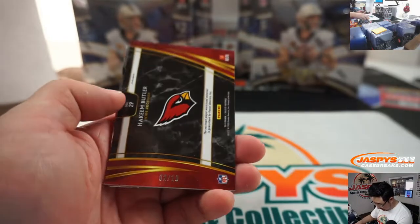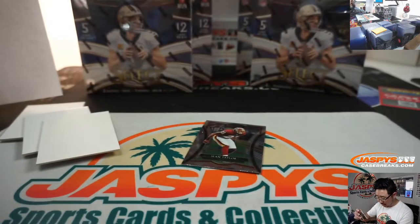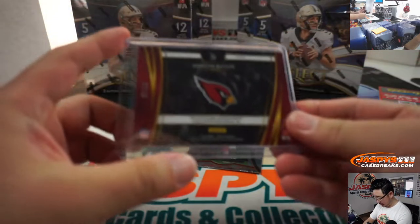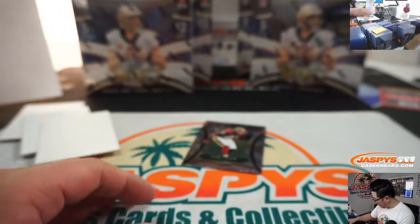We got Hakeem Butler, two out of ten gold — some nice color in there. That goes to Aaron Pettit. We're looking for his teammate — perhaps we'll find him. The guy that throws him the ball. Nice gold — that card is gold.